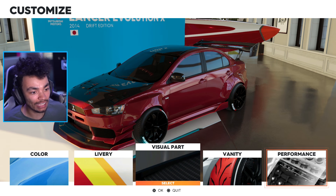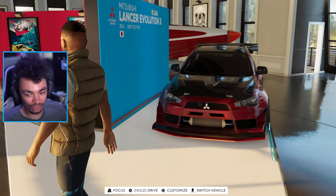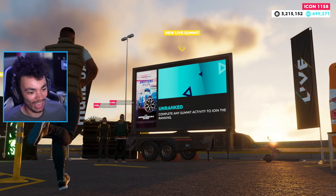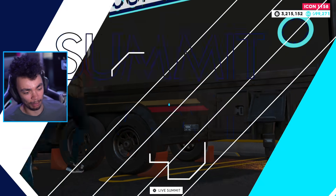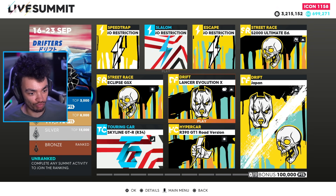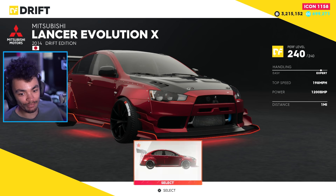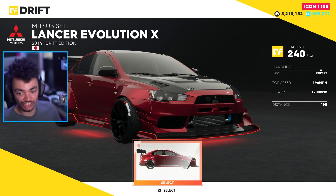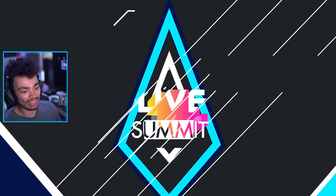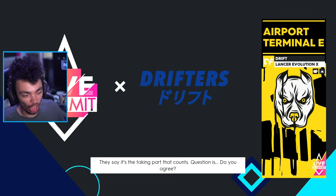Mitsubishi Lancer drift — come on. It is quite funny: 1,200 horsepower — jeez Louise, I wasn't expecting that much. It is funny that it has all the bits on it when we can customize. It's just odd. But are you ready?